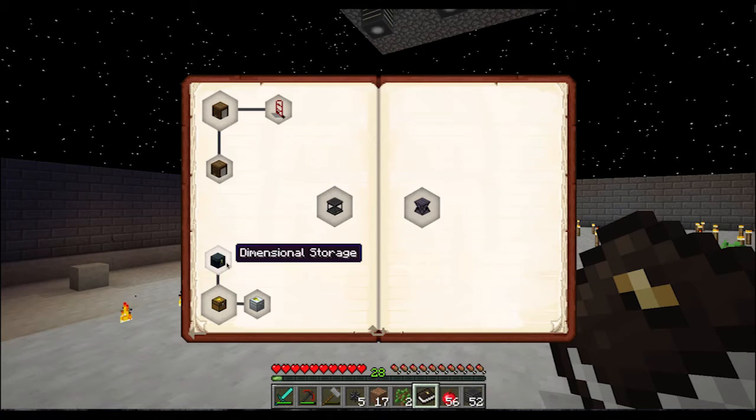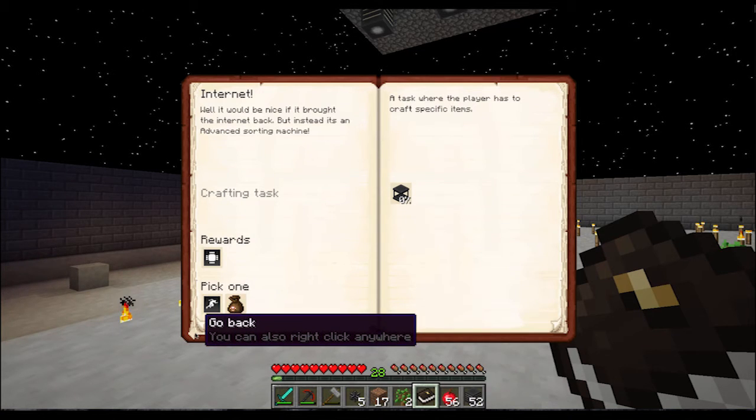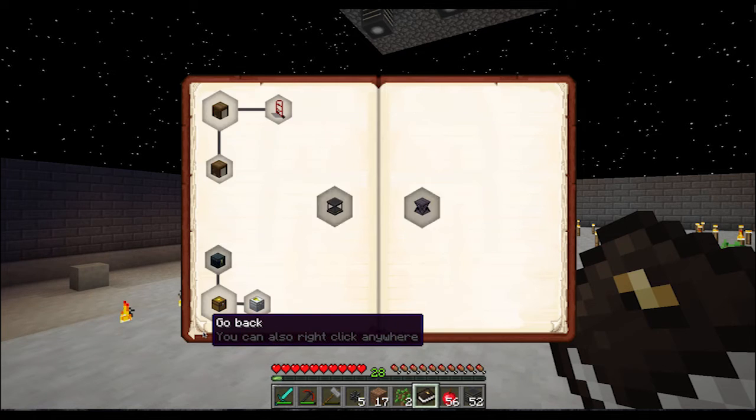Storage solutions — almost done here. Dimensional chests are not that bad, they just take a lot of iron to make. The item router — we did use it in the community world and I didn't fully understand how they work. I had trouble configuring them and getting them to work consistently. For simple things I think I can make them work, but for doing some of the complicated stuff they kind of baffle me, which is why I prefer to use the transfer pipes and relocator pipes — I know how those work. This black hole storage, if you have one thing that you need to store an awful lot of, apparently that's what these are for, but I don't really need that.